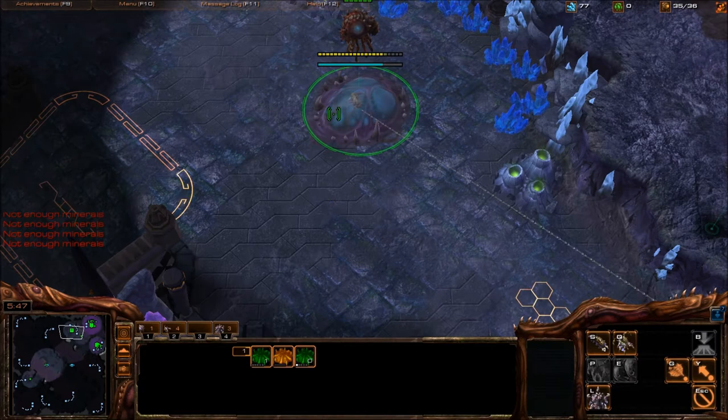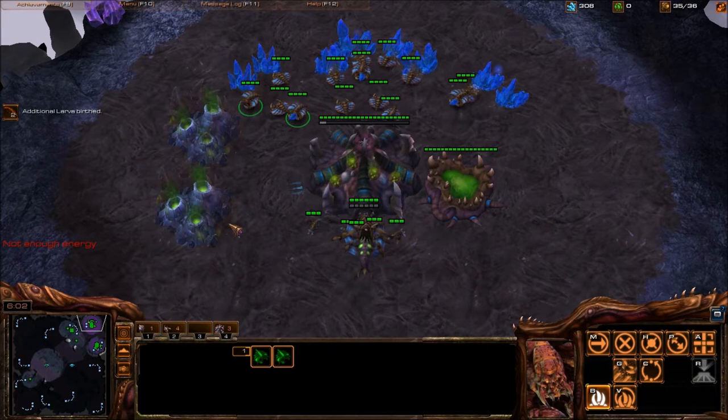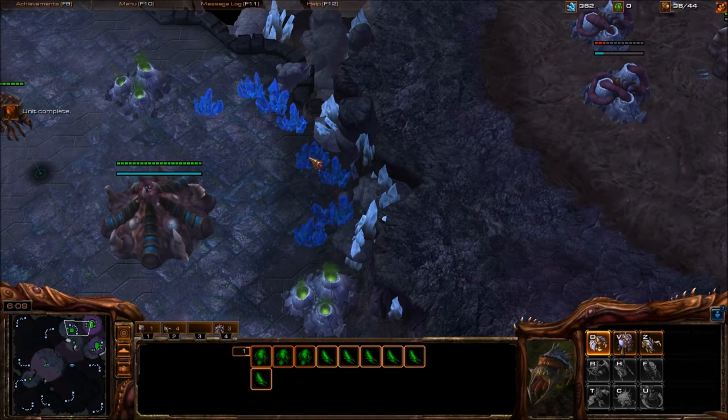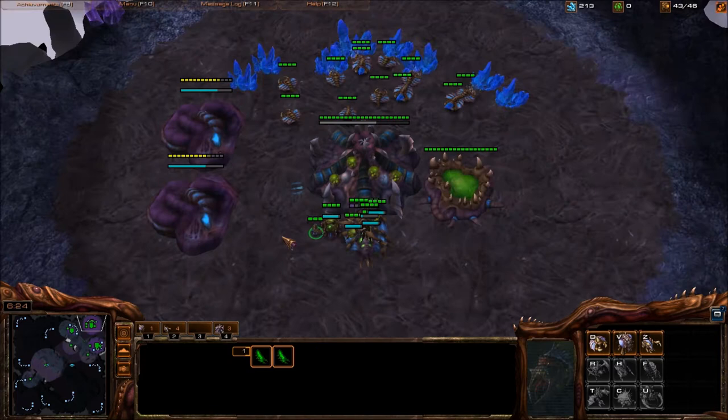I'm going to move this Overlord just to make sure there are no cannons over here, so you can be a little careful. This base is done, so we have that Overlord. Six minutes — two gas. Still nothing but drones. Just make sure your queens are injecting.